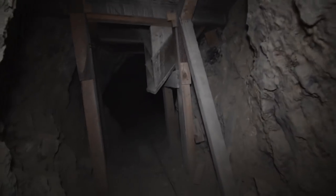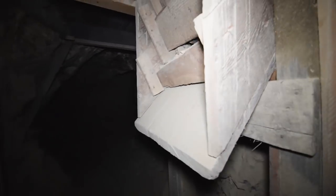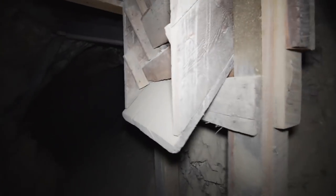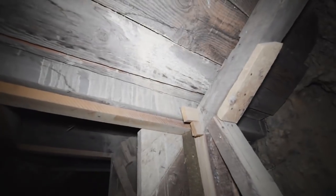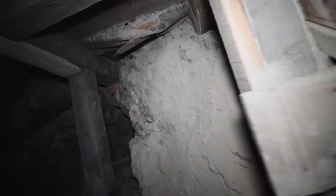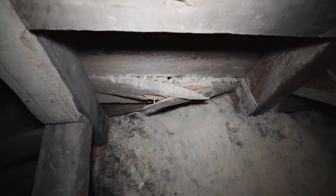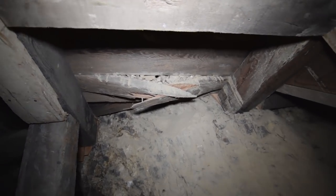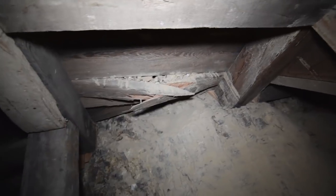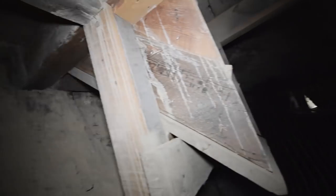Continuing onward — another ore chute. Very extensively timbered ore chute here, just like the others. This one's also plugged with debris. Don't really want to mess with that. You can see there must be a lot of weight in that ore chute, because that timber is cracked. So there's a lot of weight up there in this plugged ore chute.